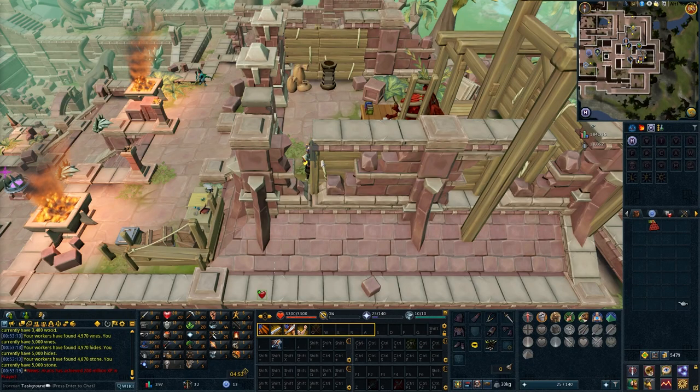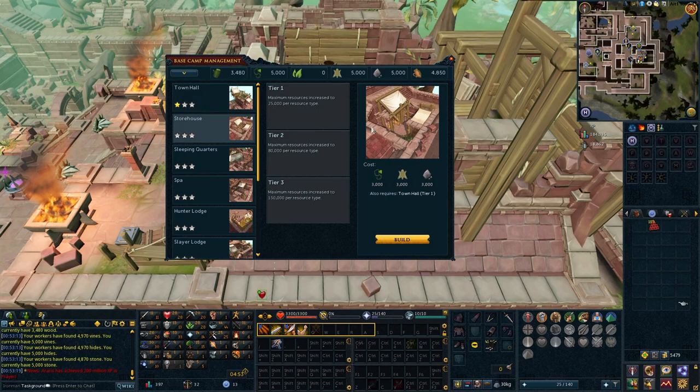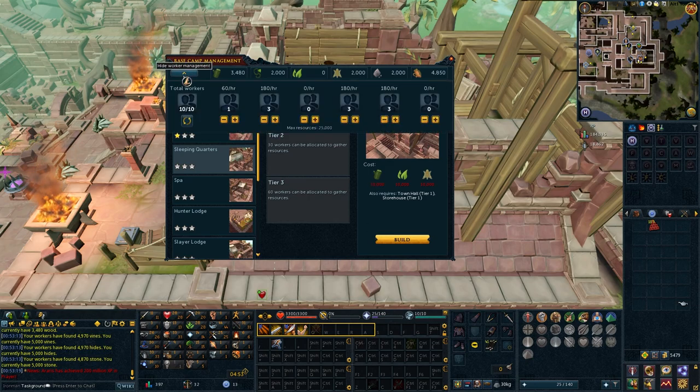I also want to swing by the Anachronia base camp and allocate some resources. I'm pretty sure none of these upgrades are active tasks. I know the tier 3 upgrades are passive tasks, so I assume the tier 1 and tier 2 upgrades don't actually count for anything. I'll be stopping by here every now and then spending resources so I don't cap them, but I might not mention it every single time. When it becomes relevant for a task, I'll bring it up.